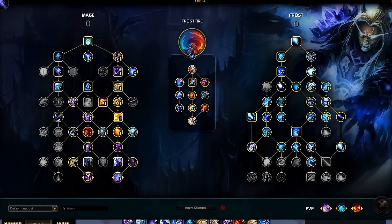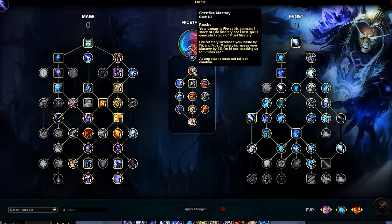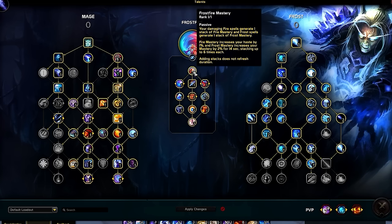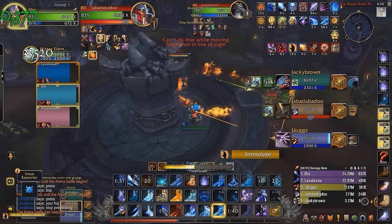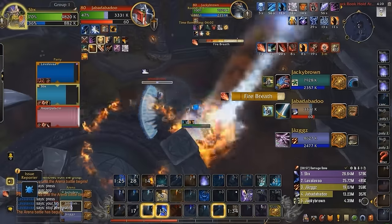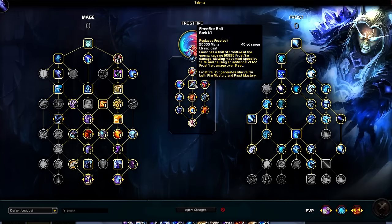Frostfire will be your default Hero Talent Tree. If you like the common Shatter-based playstyle of Frost, just wait until you see what Frostfire can do. The centerpiece of this talent revolves around buffing your Haste and Mastery secondary stats after dealing damage with a Fire and Frost spell respectively — referred to as Fire Mastery and Frost Mastery. Frost spells are what actually give Mastery, not Fire. As a Frost Mage, we generate Fire stacks mainly through our PvP talent Ring of Fire, which constantly applies Fire Damage on enemies who run through it, and from our new talent Frostfire Bolt.